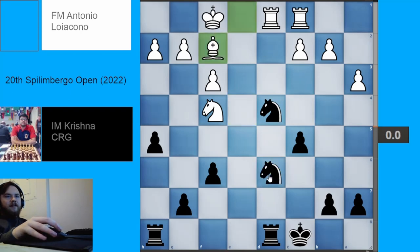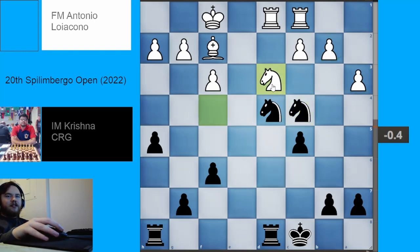We have bishop to f2, knight to c4, the knights hitting both of these pawns — that's pretty annoying. White retreats with knight to d4. Retreating is not so good, but again it's much easier to play Black here than it is to play White just because Black is very active. Black's pieces are having a lot of fun.